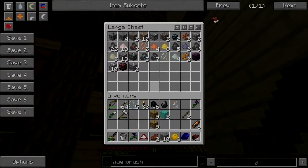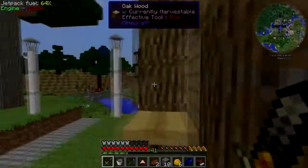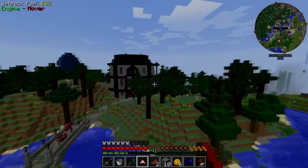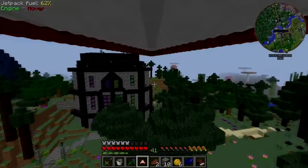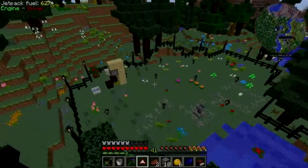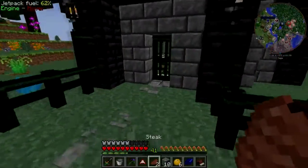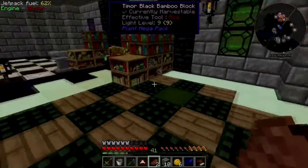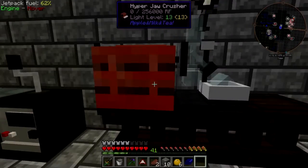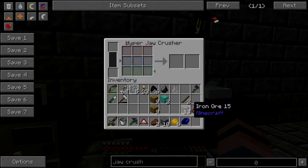Have I got some iron ore chilling? I have. All right, here's what we're gonna do. One hyper jaw crusher. Oh my god, that's a little large. I see — I want to... all right, good.